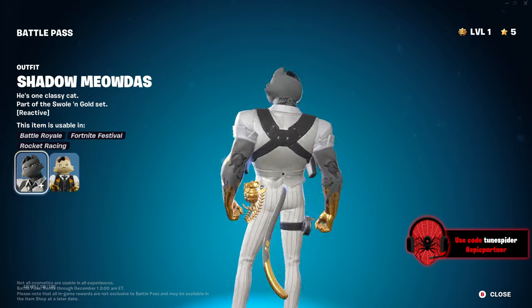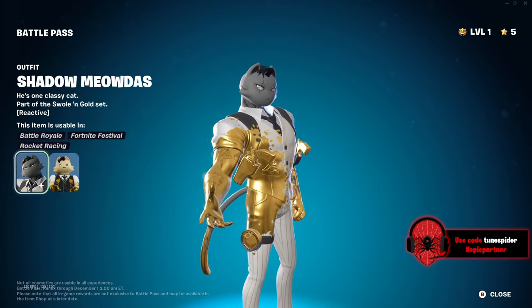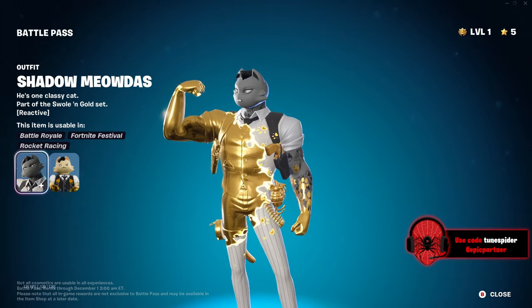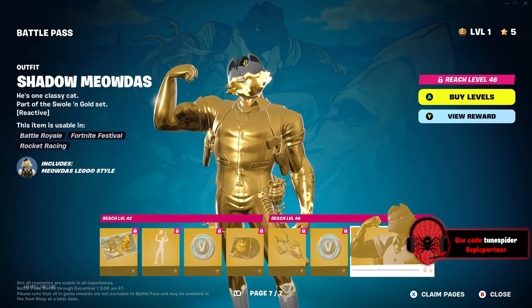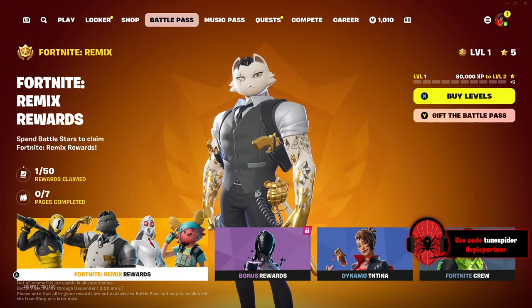I know it's gray — I wanted to say a black cat, but it looks more gray. It's a gray cat — Shadow Meowtis. That is all seven pages. Of course, because this is only a month long, it's a way smaller battle pass. But let's check out the bonus rewards.